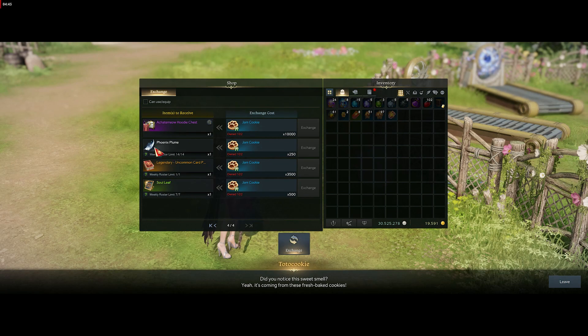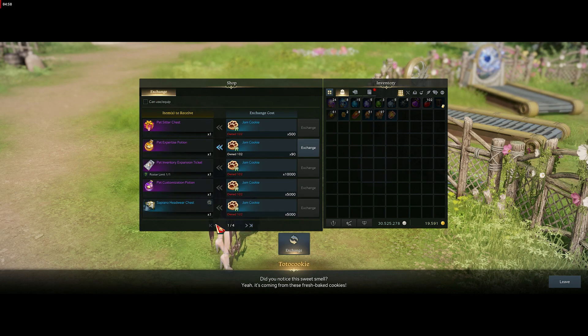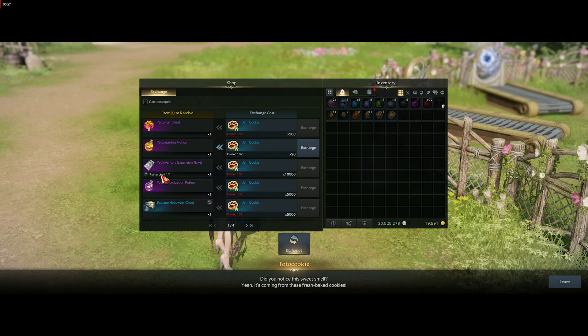Over there is a weekly roster limit on a card pack as well — every week you can buy a card pack for 3,500 jam cookies. Later on when we have a lot of cookies we'll start buying it every week to work towards our cards. Mainly it's just for cosmetics — a bunch of different outfits you can look through. There's also pet customization potions where you can make one pet look like a different pet, which I believe only works on legendaries. You can change the appearance of it, and there's also an expansion for a legendary pet with a roster limit of one, so you can only buy it once.